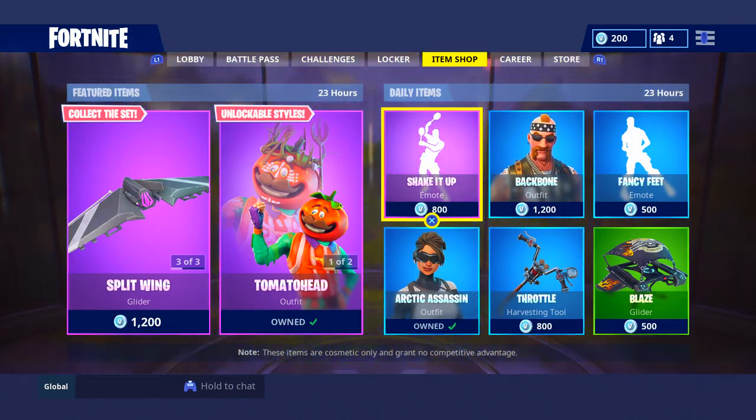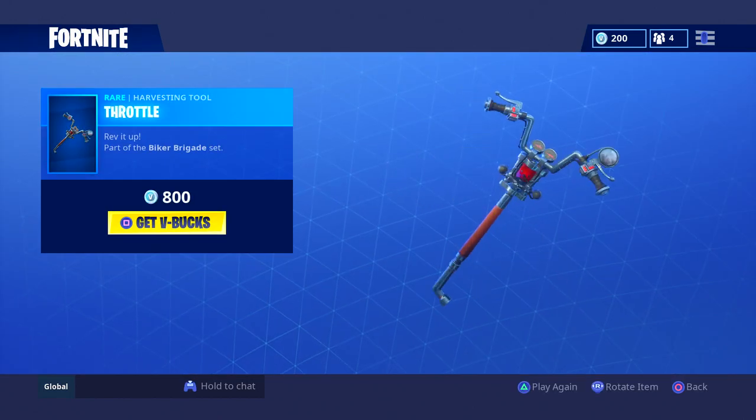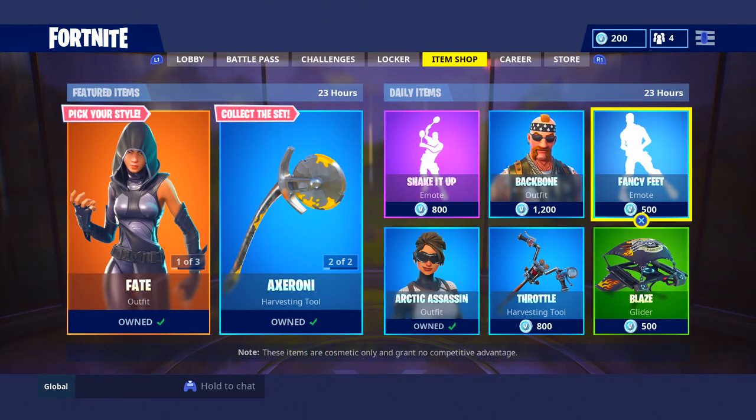I don't like the back bling either. Arctic Assassin is a great skin. The Throttle is the pickaxe for the Backbone skin, and the Blaze is the glider for the Backbone skin.